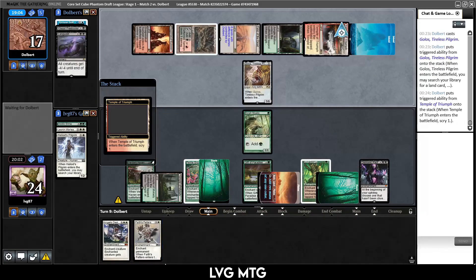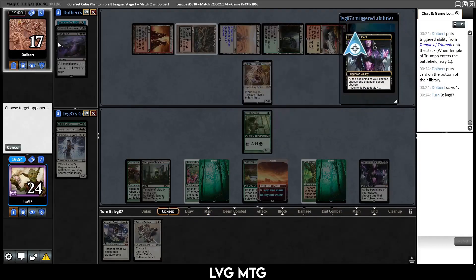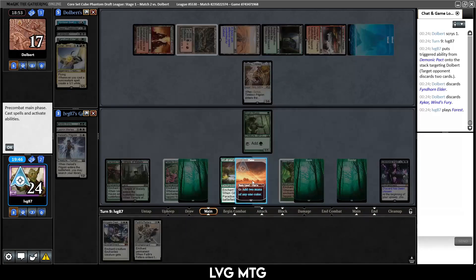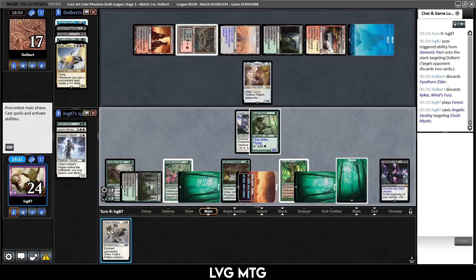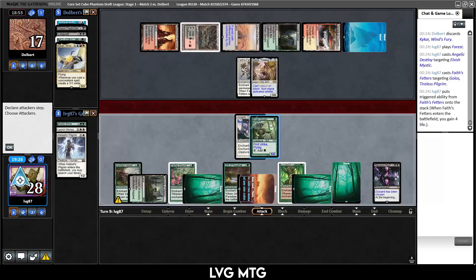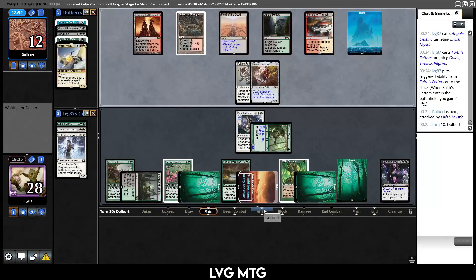Temple of Triumph — so they get the scry. Next turn is when they get to make zombie tokens. We can also at some point ping them. I think we make them this card. Fiendhorn Elder — key card. Do we make white mana, slap on the Destiny, make more mana, and slap Face's Fetters onto Golos so they can't activate it, then swing for five?